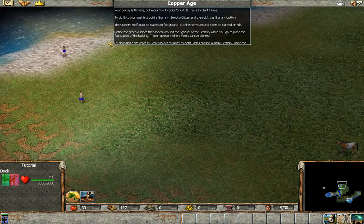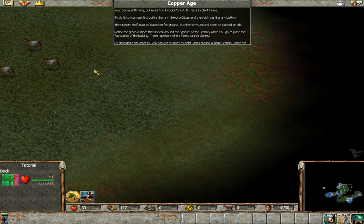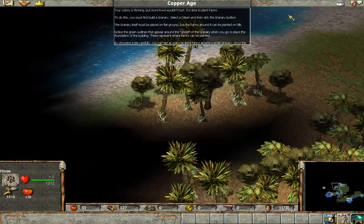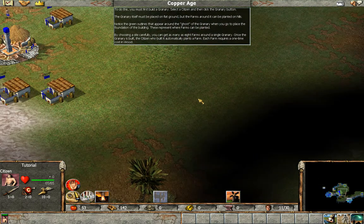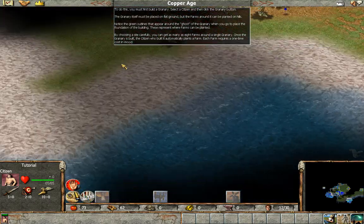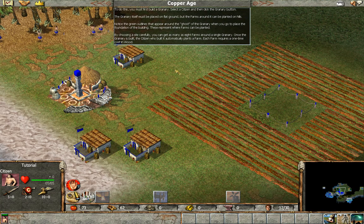More food wouldn't hurt. To grow the colony you must first build a granary — select a citizen and click the granary button. The granary itself must be placed on flat ground, but the farms around it can be planted on hills. Notice the green outlines that appear around the granary ghost — these represent where farms can be planted. By choosing a site carefully you can get as many as eight farms around a single granary.